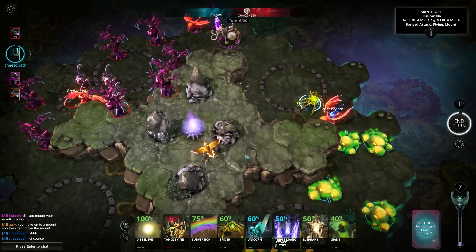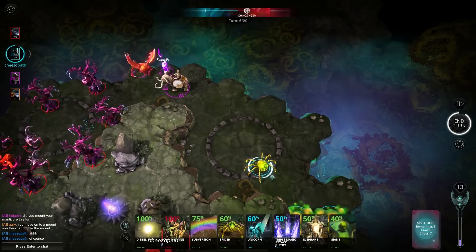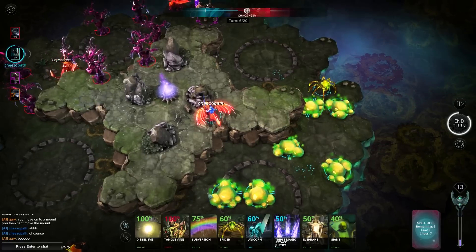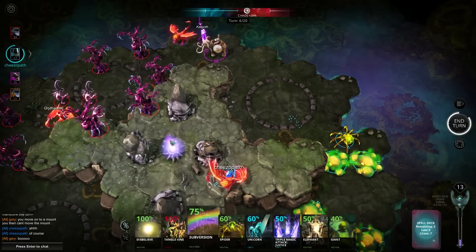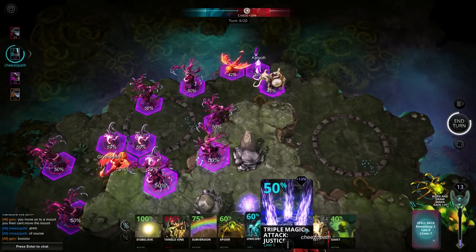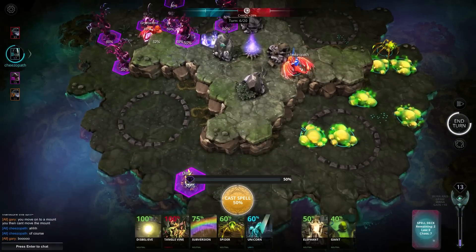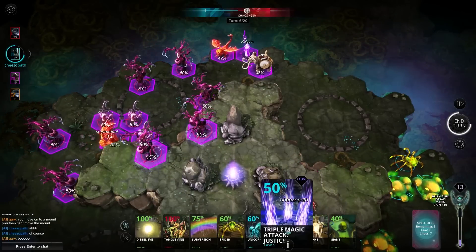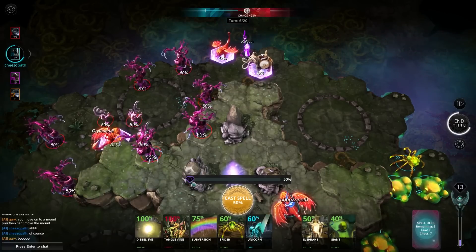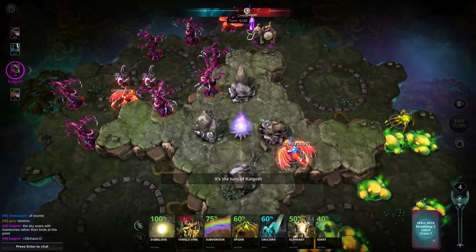First thing I want to do is fly up here, take this out with a melee — that worked, excellent. I'm going to move the spider back and keep it in reserve. I'm not sure why subversion is represented by a rainbow, but it's cool. I've even got a shot on Gary next turn. Let's now use this triple magic attack — give it a shot and get rid of these mounts, because if we can, we're in decent shape. The chance of it casting was... 63%? It's cheap. Didn't work — it cost me all my mana. Still, it was worth a go.